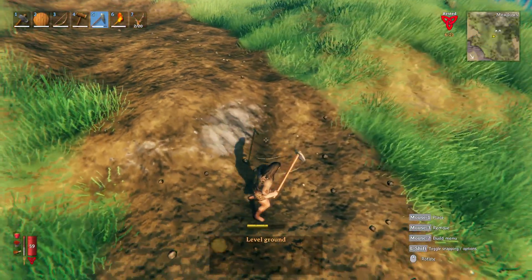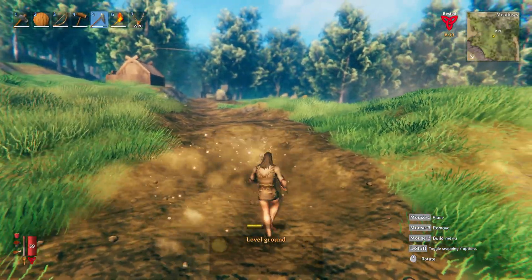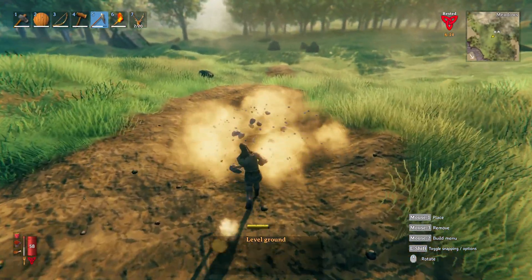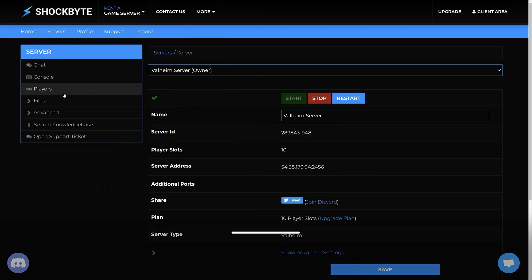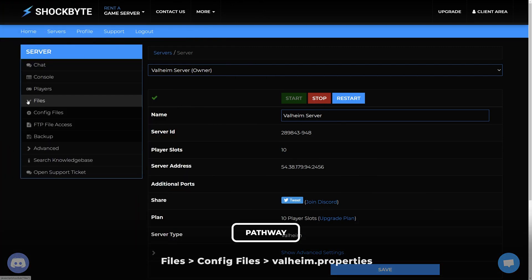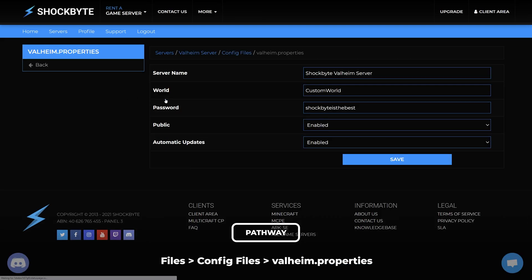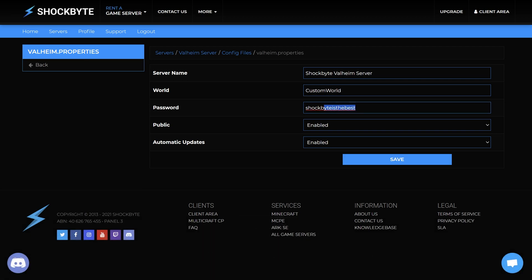Now that you have started your Valheim server, you will need to find your server password. This will be needed every time you or your friends log into your server. To locate your server password, on the server control panel head to the menu on the left and select Files, then Config Files, then select valheim.properties. Here you can see your current server password in the password field. You can leave the password as the generated default or change it. We have an in-depth guide for changing your server password linked in the iCards and video description.